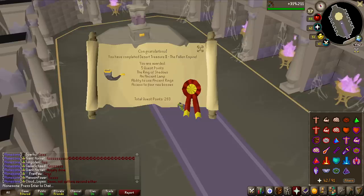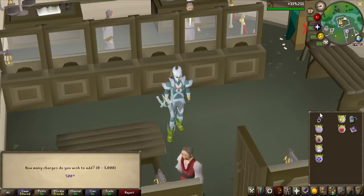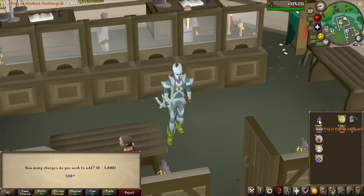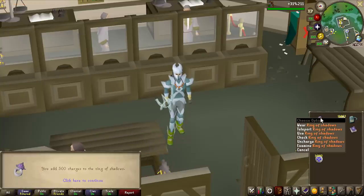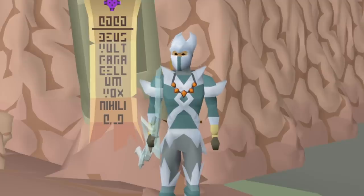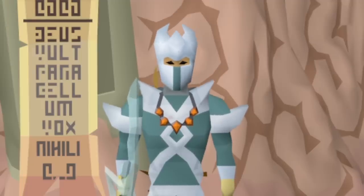And that is the quest done — five quest points, ring of shadows, ancient lamp, ability to use ancient rings, and access to four new bosses. I expected this to take eight hours, and with editing and doing mini guides for every single boss, it has now been eight hours and four minutes. Let's also try out the ring of shadows — you can unlock teleports to all the new bosses using this ring, but for now I'm going to charge it with a couple of runes. If you guys want to see me take on all the new bosses outside of the quest with them being vastly more difficult, let me know in the comment section below, and I'll see you in the next one.